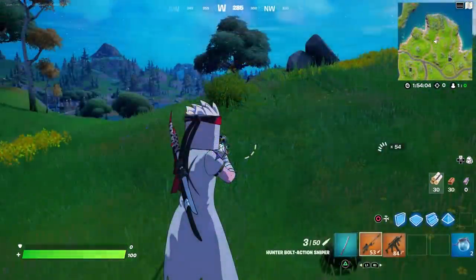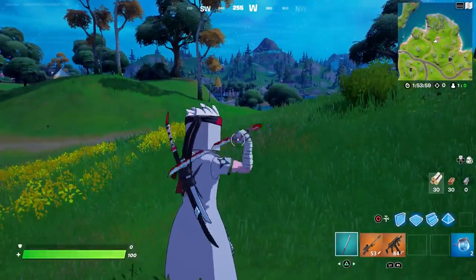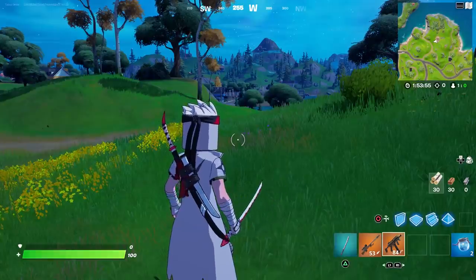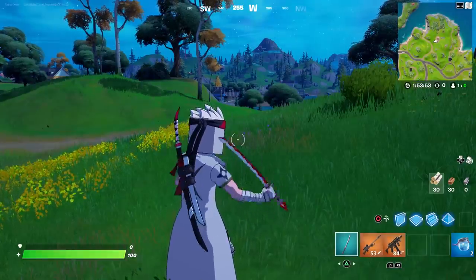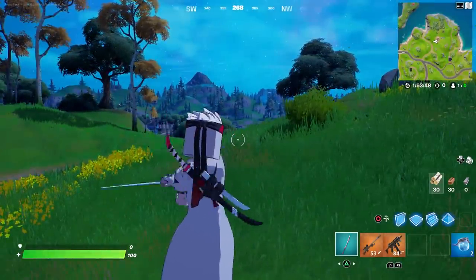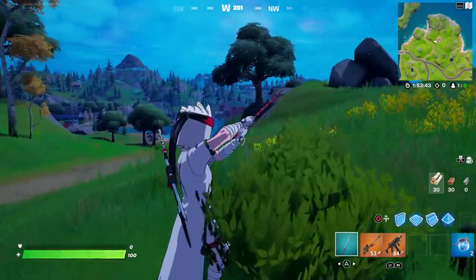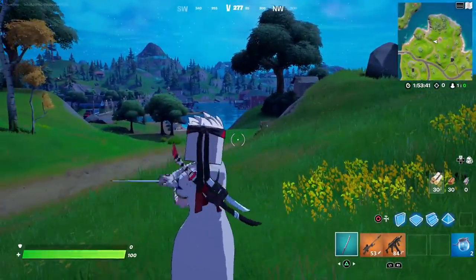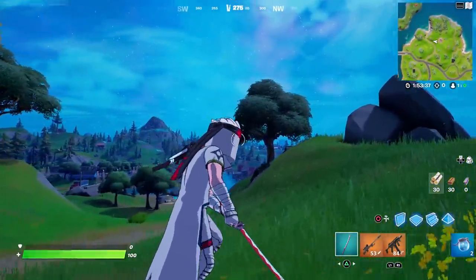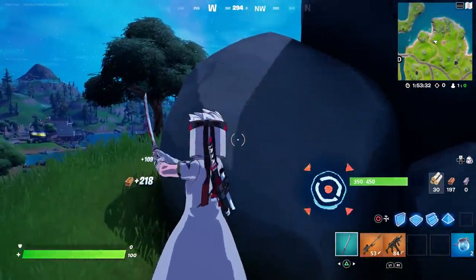When you pull out the pickaxe, it does withdraw from the sheath. I was wrong — I thought the pickaxe was the back katana, but it's actually the front one. Here's the swing animation: just like most katanas in the game, there's not really a contrail — it's more of an after image. I doubt there's going to be a splash effect, but let's just take a look.